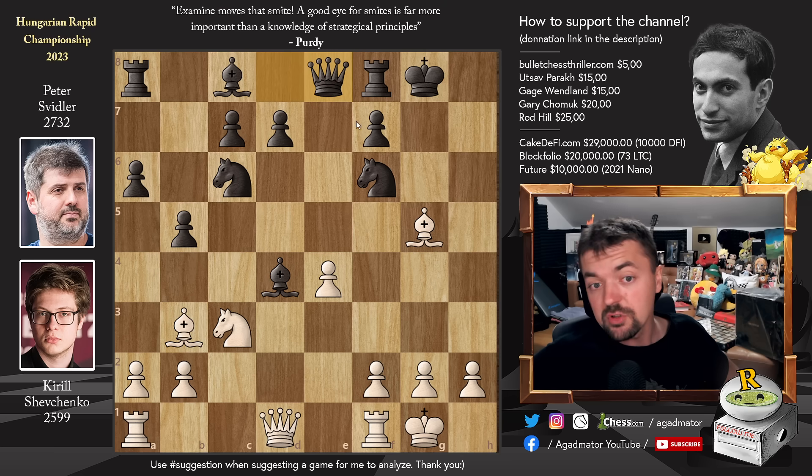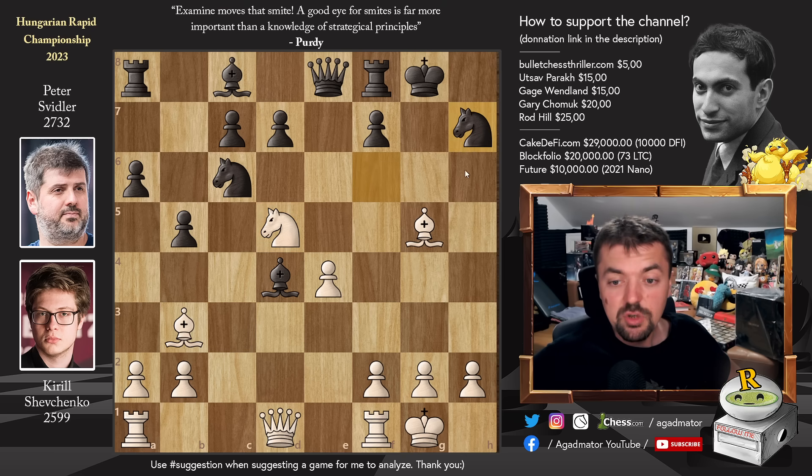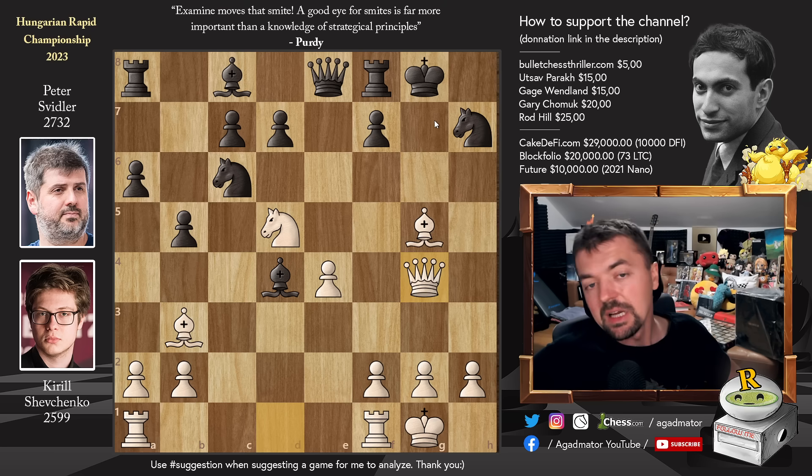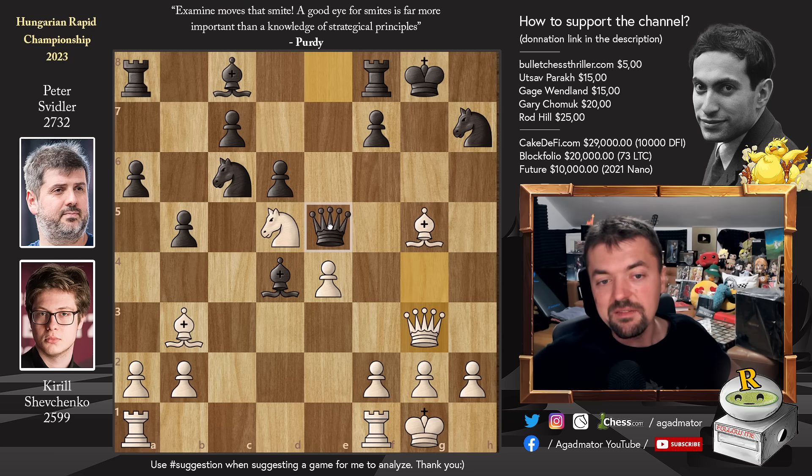And now we have Queen to E8 — Peter just unpins here. We have Knight to D5, and now Knight to H7. Of course, Peter doesn't want to just trade here; he wants as many pieces defending his King as possible. Knight to H7 attacks the Bishop, but now Queen to G4, threatening all sorts of nasty ideas. And luckily for Peter, there is a beautiful free move: Pawn to D6, just opening up a discovery so White is not in time to threaten any discoveries himself. Queen to G3, and now we have Queen to E5 by Swidler.